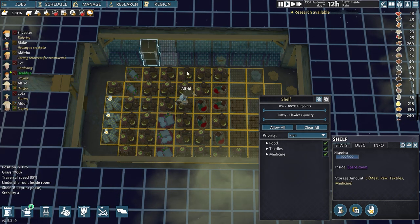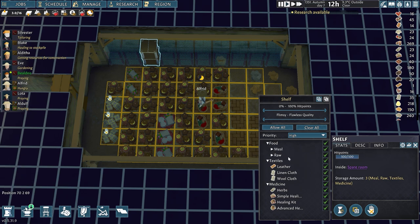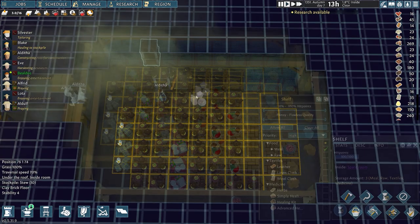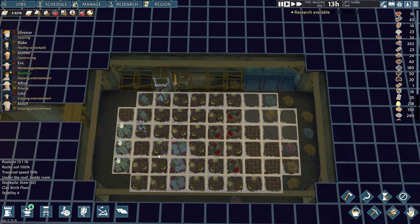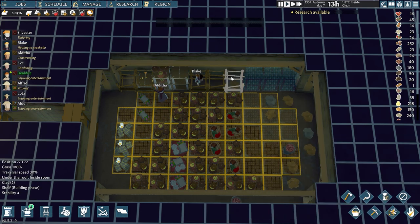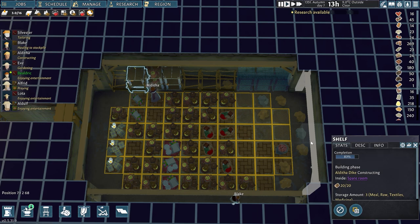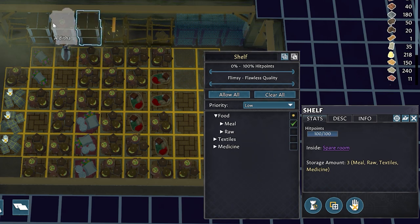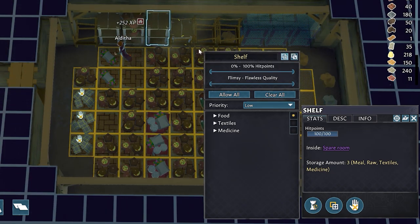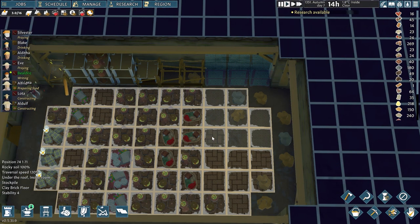I want to micromanage this a little, so I'm going to disable raw food, textiles, and medicine on these shelves — I just want the cooked food stored here. In the middle I'll place the herbs and medicine. Food on the left and right, medicine in the middle. This should not take long at all at this speed. I can copy these settings and paste them over the other shelves — much more time efficient. I will not be placing any more floor tiles here so I don't spend the precious few clay bricks the villagers have made.